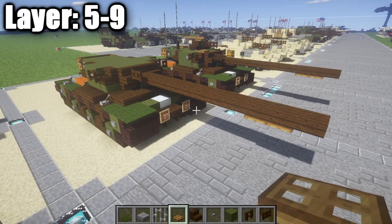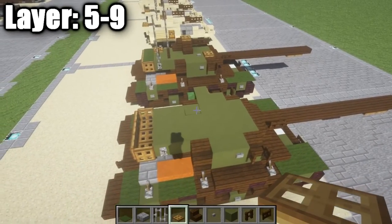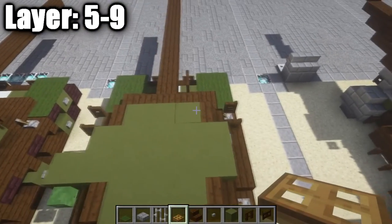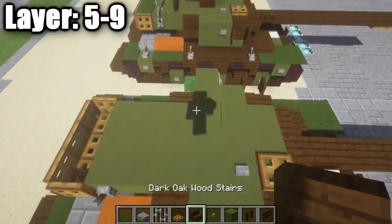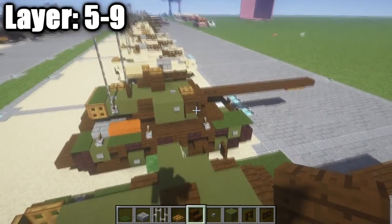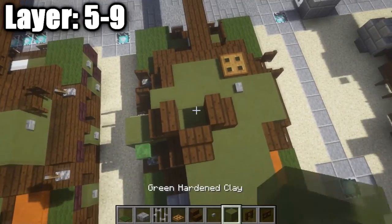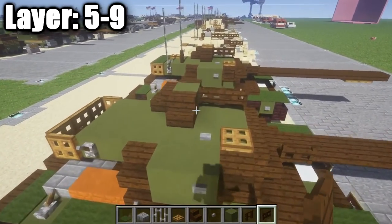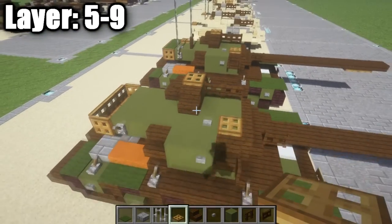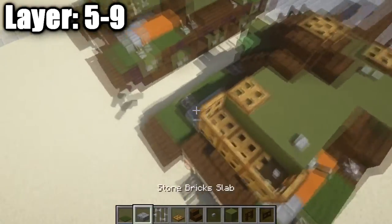For the final layers we're adding the machine gun on top, hatches, details, and antennas. On the right side, place a wooden trap door followed by a stone button, then one wooden trap door. Over the center green stained clay block, place a dark oak wood stair, one like this and one like that, with a block space between them. In that space place a green stained clay block, then one and two dark oak wood fence gates for the machine gun. Place a wooden trap door on top for a hatch. At the back section, place a wooden trap door on the left and a stone button on the right.